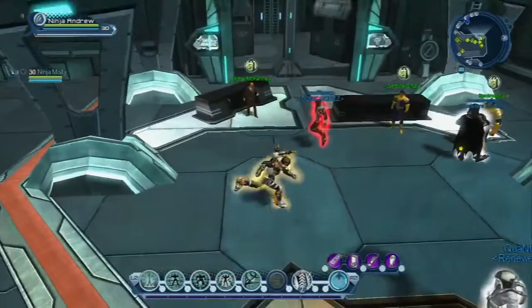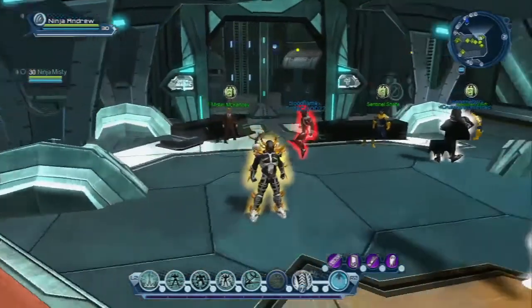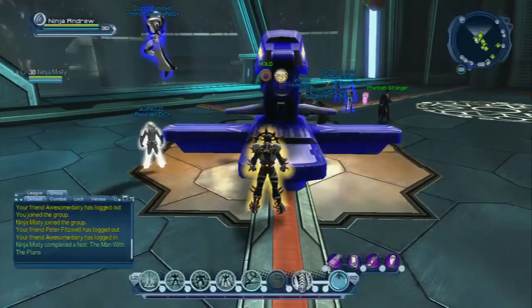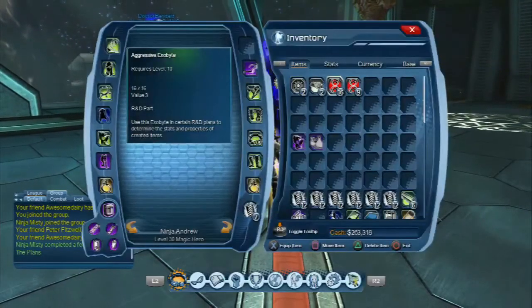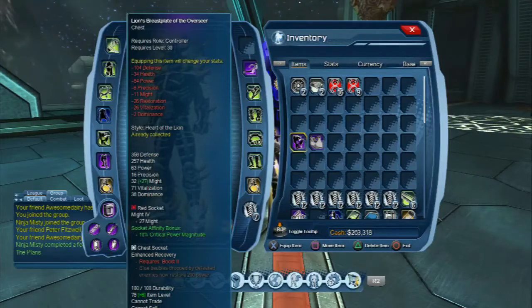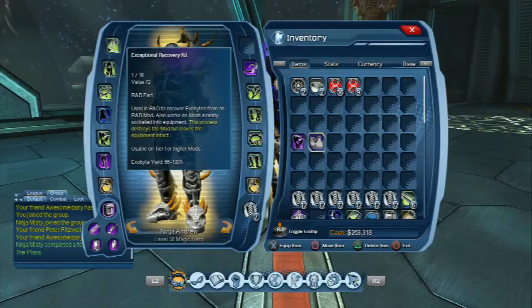After farming in my ExoBit farming episode, I went ahead and exchanged a lot of my bits into bytes and then traded them for different colors so that Misty and I can put together the materials we needed for two level 5 mods. I've already made and socketed a mod into my tier 4 armor. Misty says she'll wait because she can't locate her Exceptional Recovery kits at the moment.